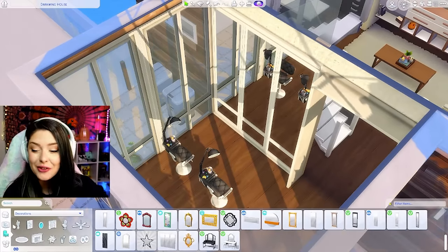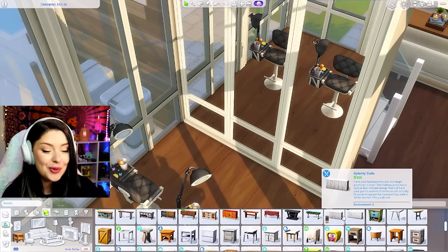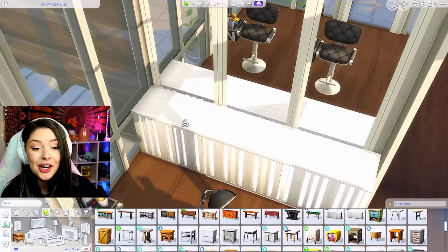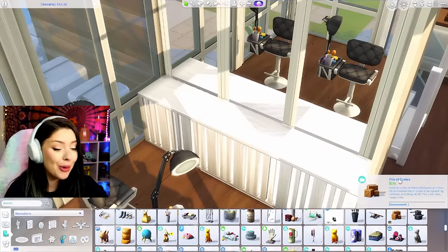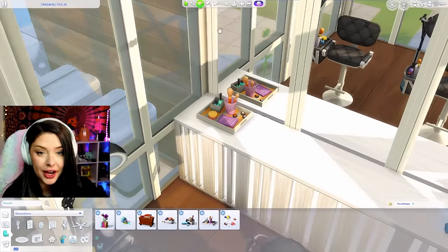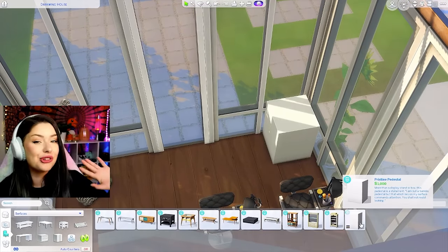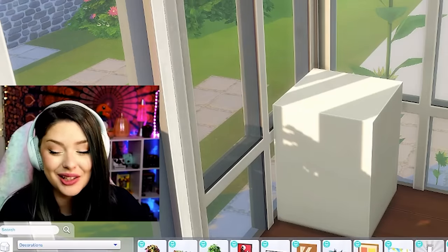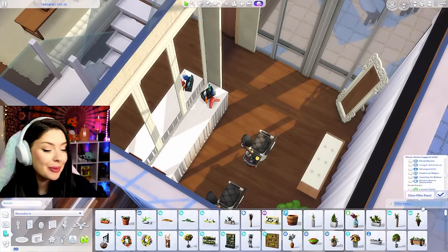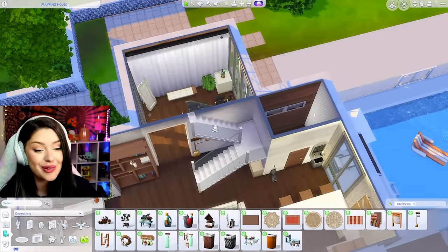I love these mirrors from Vintage Glamour — they come in different lengths so you could do a whole wall of mirror. For this hair studio, I want it to be kind of fancy, so Dine Out has this item with a little light in it — I'll put two right by there. Parenthood has hairdryer clutter and a little makeup palette. There's also a pristine pedestal from Get Famous — they're like a thousand dollars a piece. So there's our hairdresser studio. I'm going to put a broom in here for sweeping up hair, and the bathroom isn't too far for clients to use.